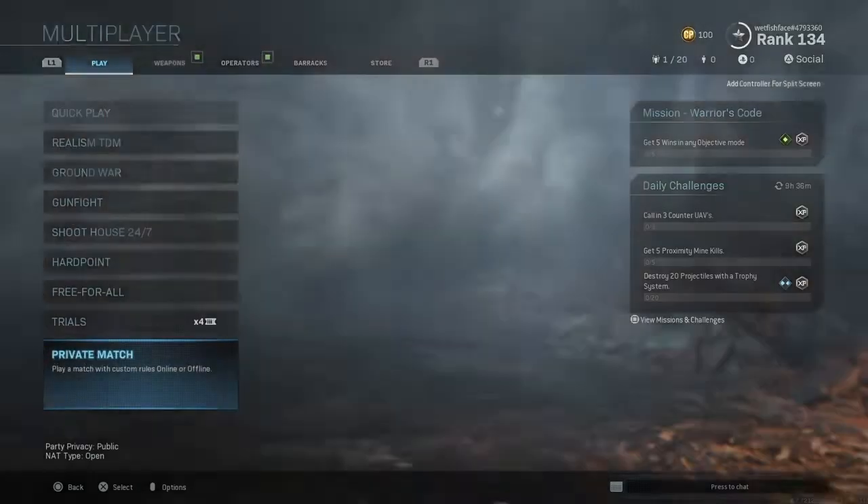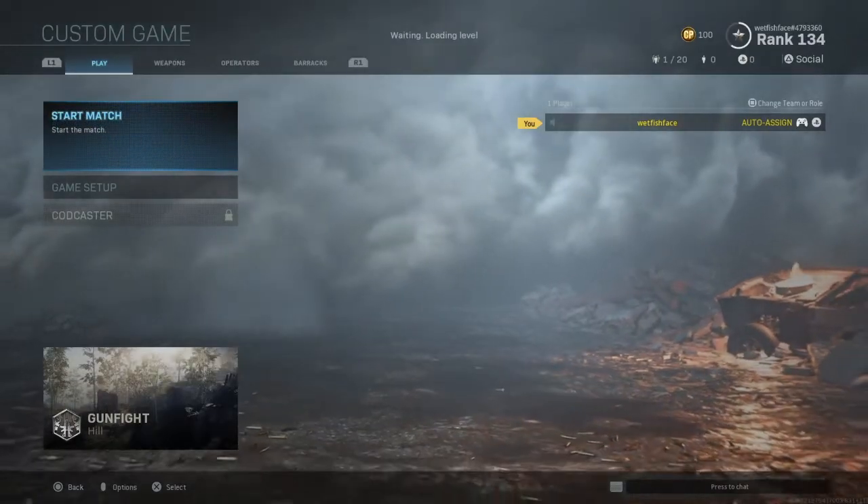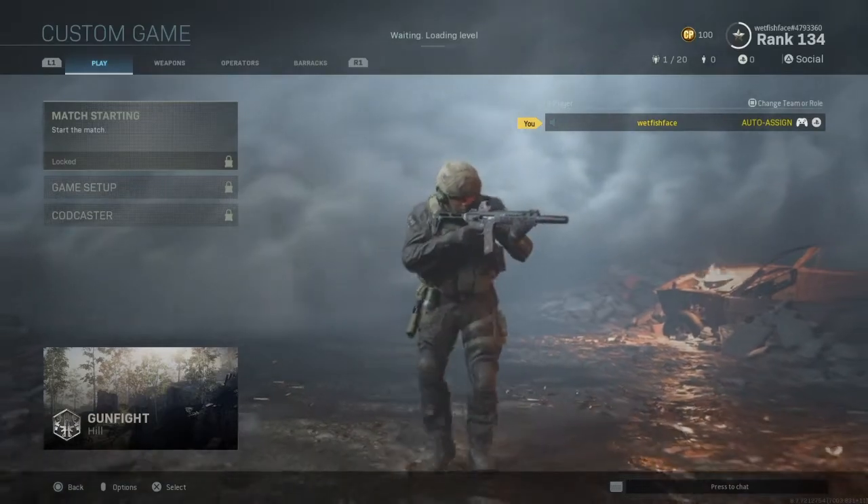Hello guys and girls, how you doing and how you been? We're back with some more Modern Warfare. This is a fun little one — this is the Predator Easter egg. What you do is go to custom games, choose Gunfire.